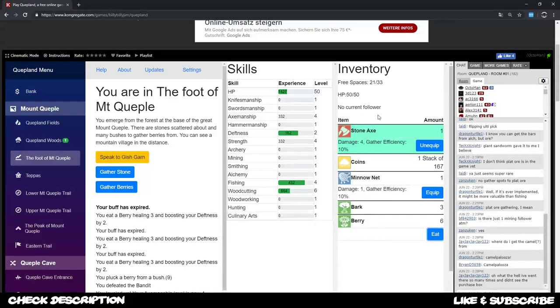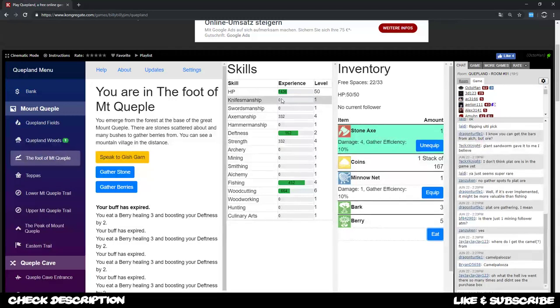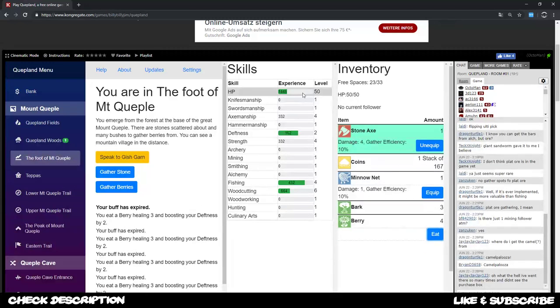It doesn't matter what you eat — it always restores HP by varying amounts and grants experience even if you're not injured. So you can see HP exp tick up even when you're at full health. This will slowly increase your HP level, though it takes the longest — you need 114,922 experience to level it up, so keep that in mind.